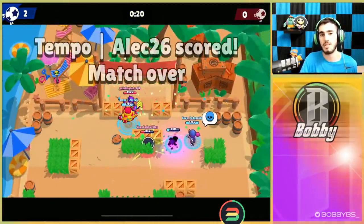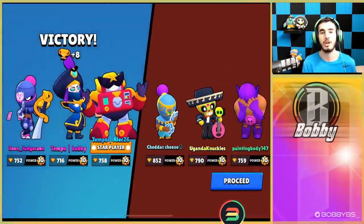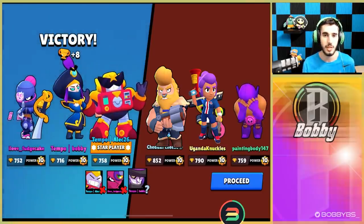We didn't necessarily pop off this game like we did the first game, but we had a target and we went for the Primo zero times. You don't want to be going for a target you just can't kill - you're going to feed their super. If you're going for a Bull, a Shelly, a Primo, or something like that, you're going to feed the entirety of their super, throw for your team, and make it a three-on-two.